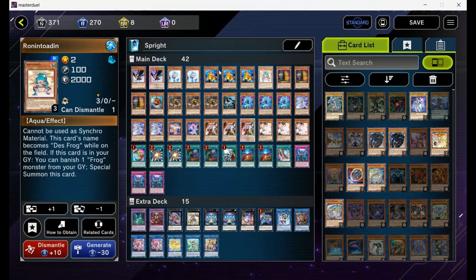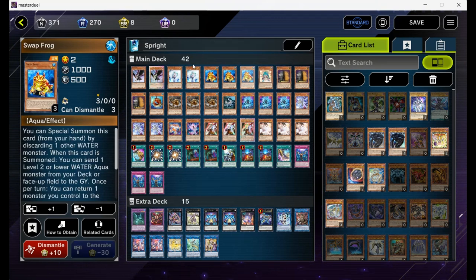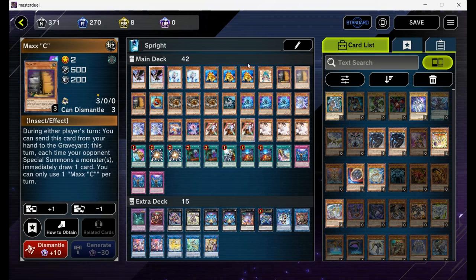Triple Frog and one Ronin Toad for the frog package. Obviously you need to play him as a free-of — he is super busted. He will bounce Maxi back to the hand and you will always save Maxi if he resolves Gigantic. Maxi is an insta-win, obviously. Plus you draw multiple cards and multiple hand traps, which means you will stop your opponent's turn no matter what.